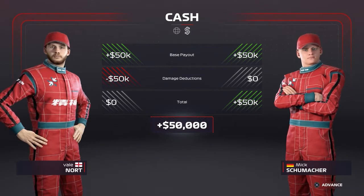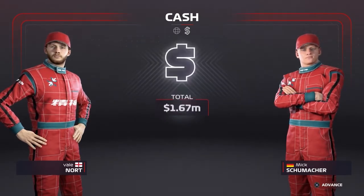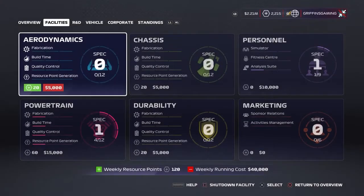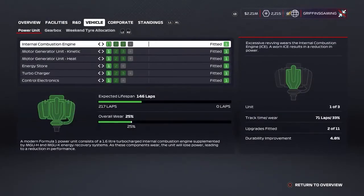Then press Cross or A to open secondary sponsor slots to bring up the list of sponsors. Make sure you choose a sponsor that has a goal that you can easily achieve. For me it was position 10 on the grid and set the fastest lap of the race.